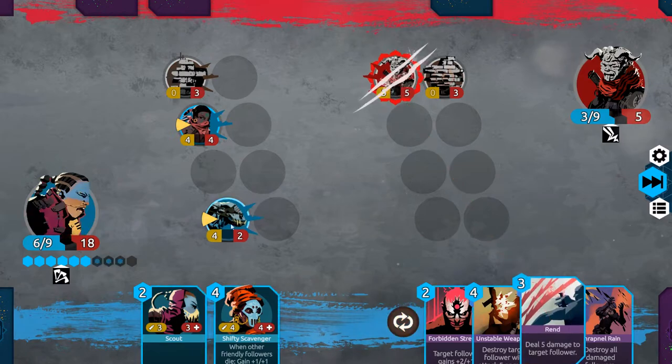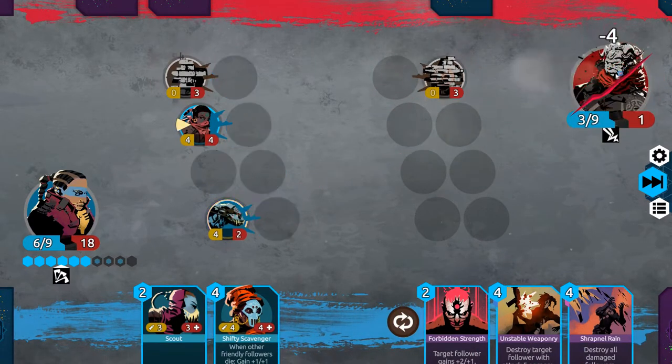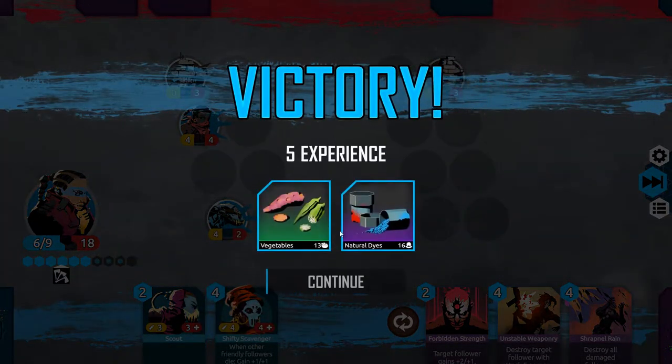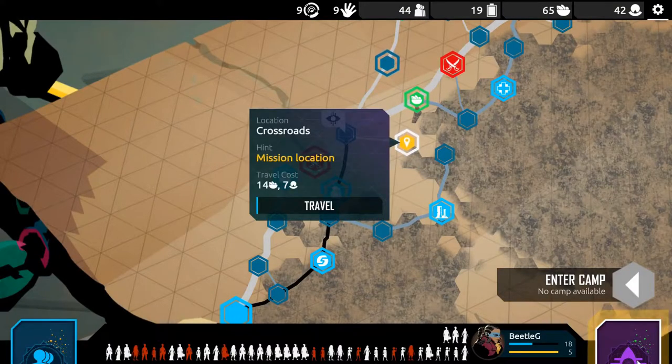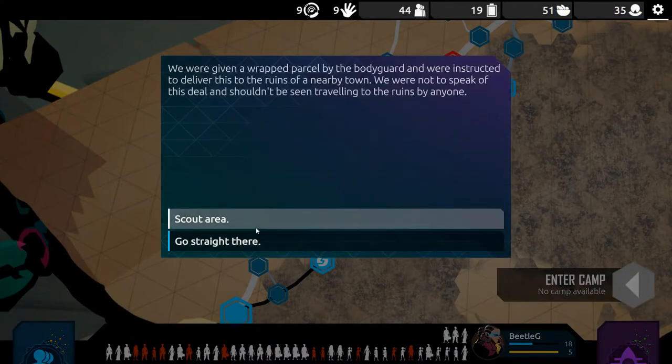So we lost a person. And we got some dyes. We actually leveled up again. Let's go to the mission — the quest — and we'll see what it gives us.